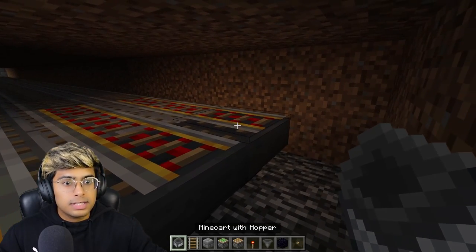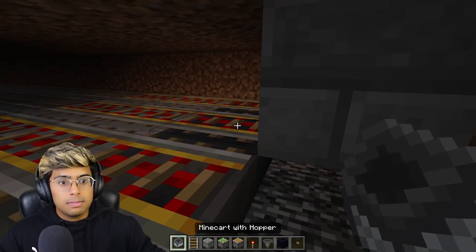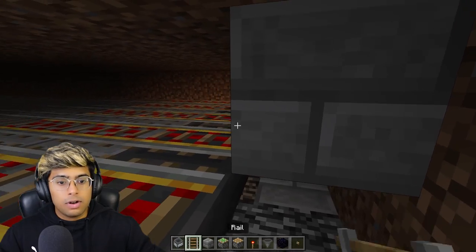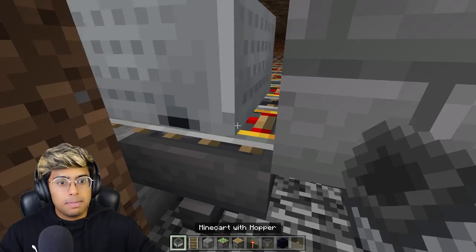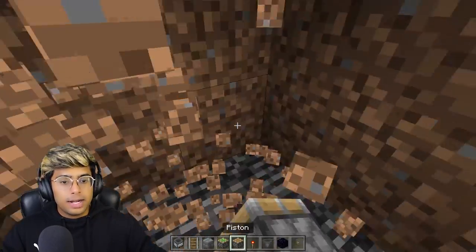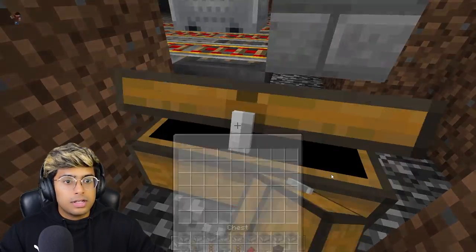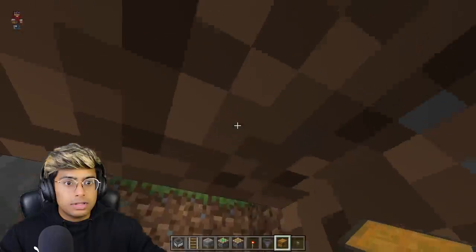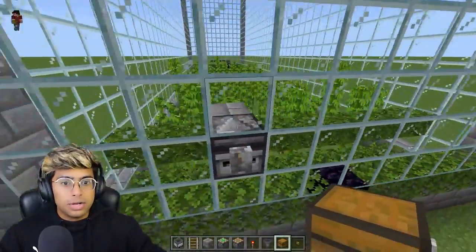Once all redstone torches are placed, add your minecarts — place a block, add a minecart, then do this for all 12 positions. For the last one, place it and you're done. Add a double chest here and you are done with the entire farm. The minecarts will keep going back and forth to collect all the bamboos.